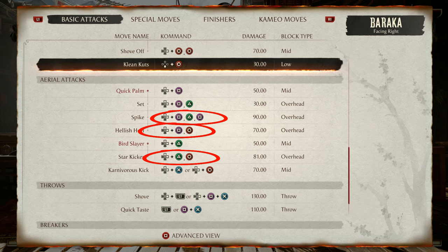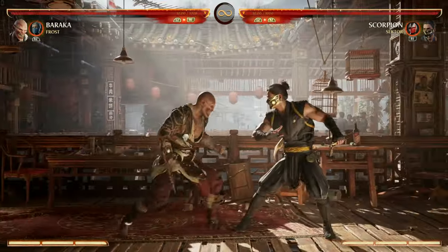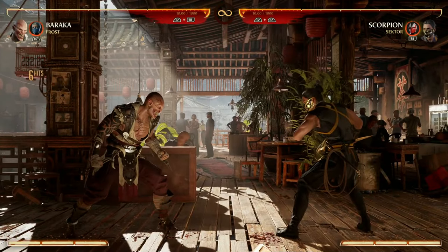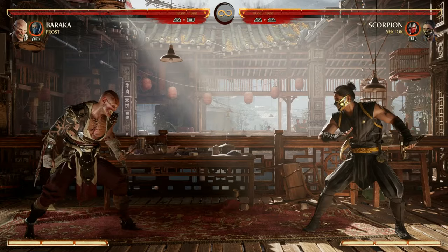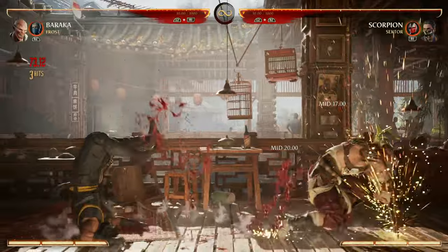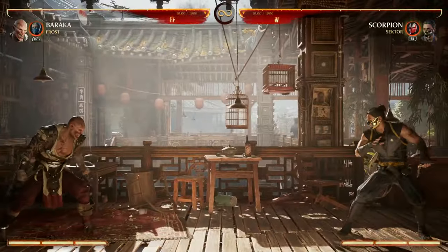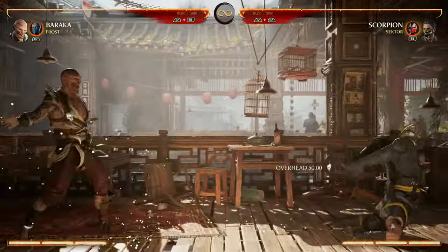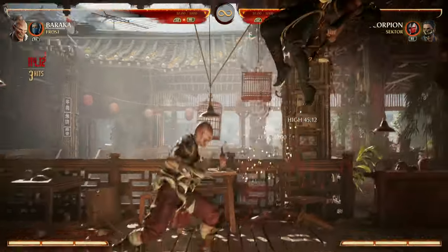Baraka has three main air combo routes. The first is 1, 2, 1 — then 1, 4 — and 2, 4. To get our opponent in the air we'll do back 3, 1, jump up and do back 3, 1, then 1, 2, 1. We kind of slam our opponent down so it might be better to just do 1, 2, because Baraka has an awesome air special, down forward 2, that travels full screen. It's a great way to close in on your opponent and jump over projectiles if they're trying to zone you out.